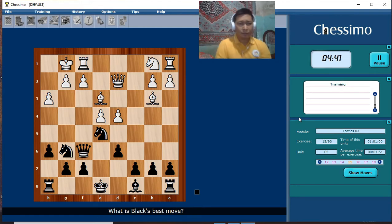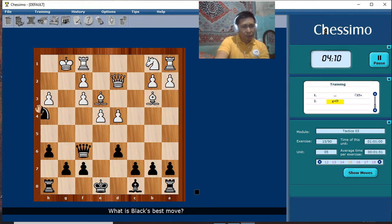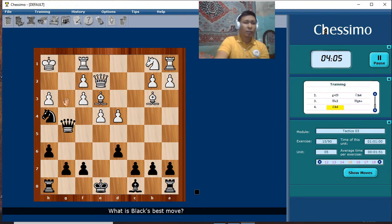The weak point of our opponent is on the kingside — I think there is no defender for the king. So we need to look for the sacrifice: check, check, then double attack, then checkmate.